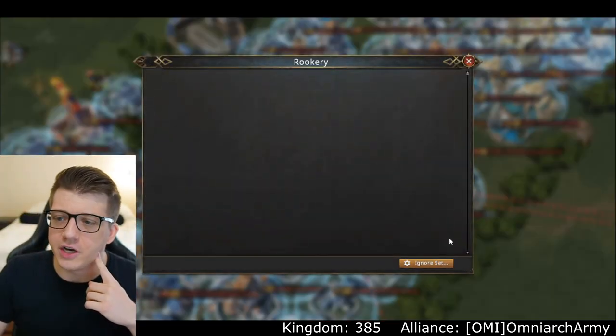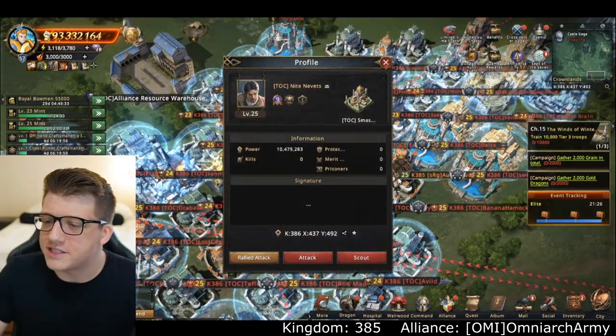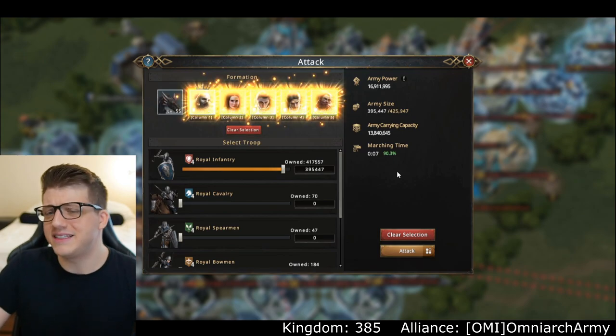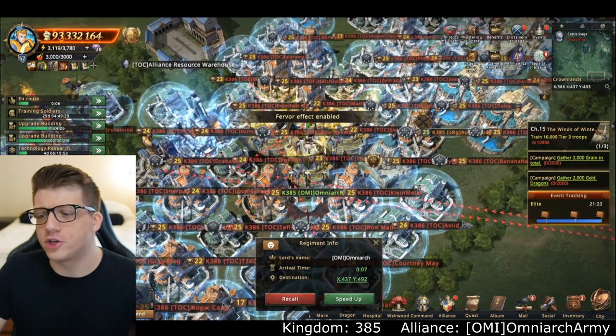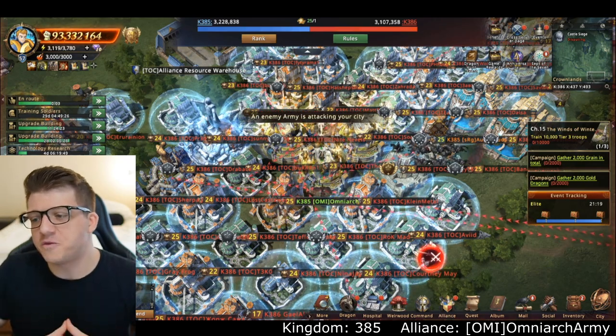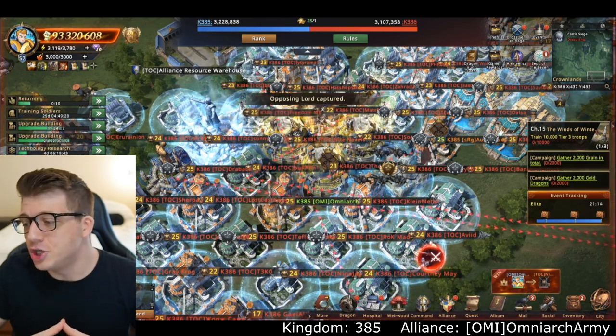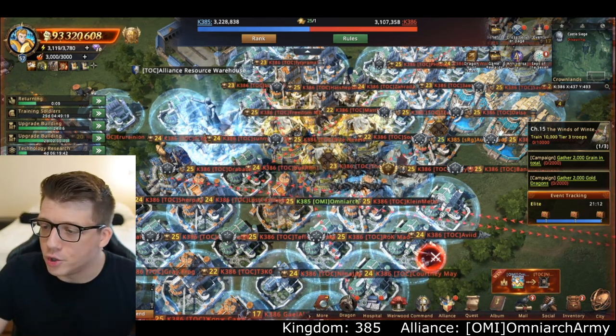As it turns out, if you look in the bottom right corner, I'm actually under attack. I click on it, I don't see anything — not a big deal. There are troops going back to the city and I'm not really sure what that's about. I'm sure people are just scouting me because I'm in enemy territory — it's fine. I send out my army, there's another incoming army, I'm not super worried about it.